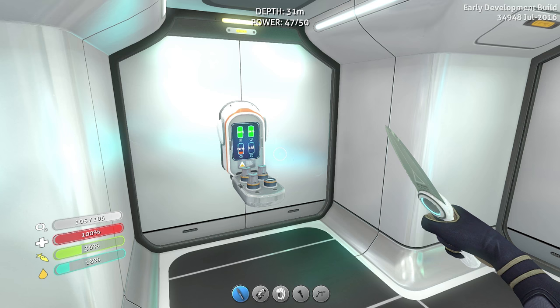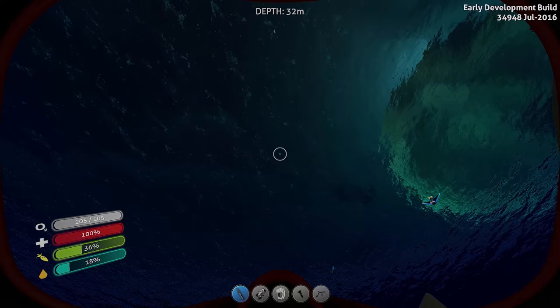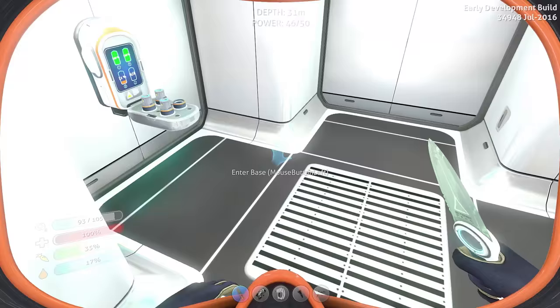Welcome back everybody to Subnautica. I'm IGP and today we are gonna continue our great journey under the seas of this crazy-ass scary planet. And this is the world's cutest base. Look at that thing. It's got everything I need and it's so damn adorable.